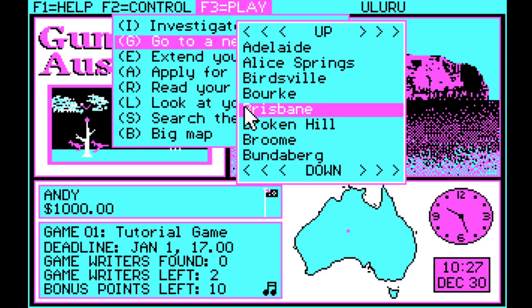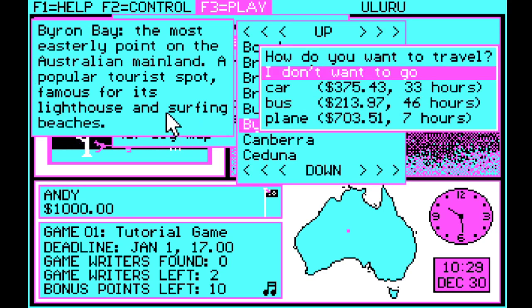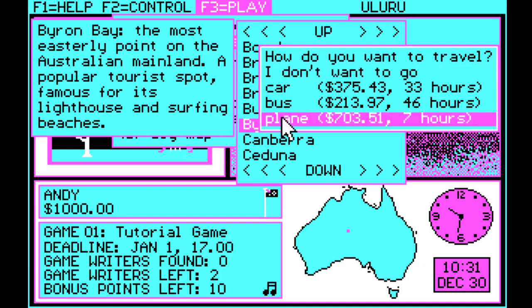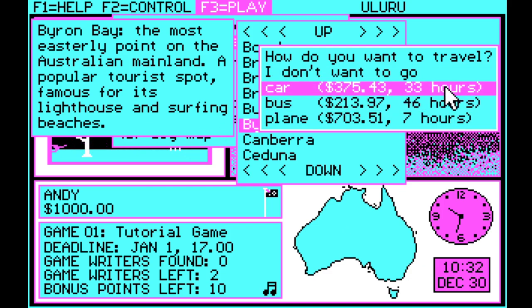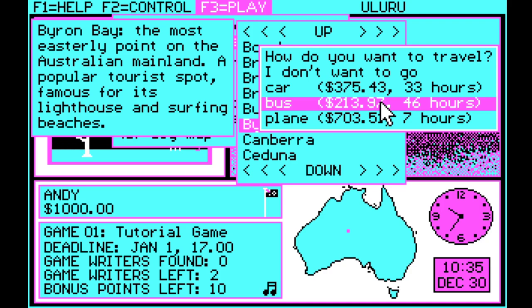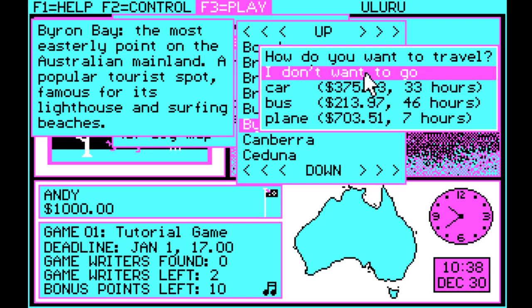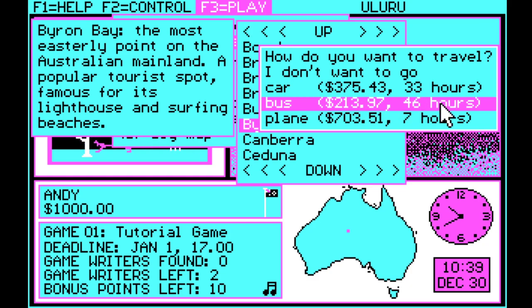Let's go to a new place. Scrolling down to Byron Bay — Byron Bay is the most easterly point on the Australian mainland, a popular tourist spot famous for its lighthouse and surfing beaches. For every journey they give you three options: car, bus, or plane. Plane is the fastest but the most expensive; bus is the cheapest but the slowest; car is usually in between. It's only the first game and I've got two and a bit days, so I'm just going to take the bus and save the money. That's a 46-hour trip from Uluru to Byron Bay.